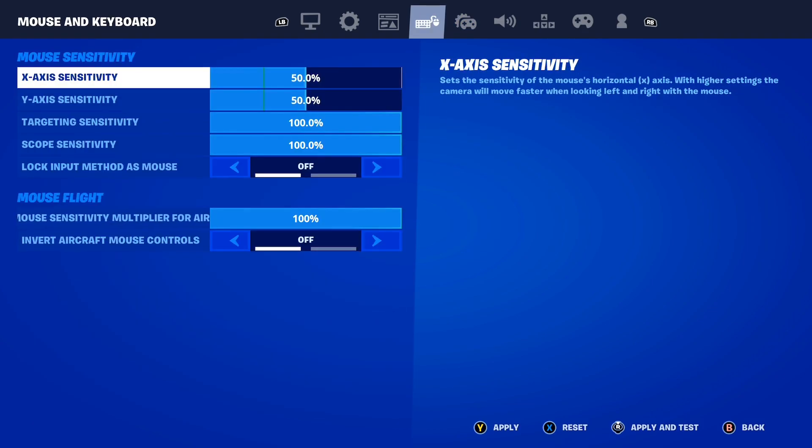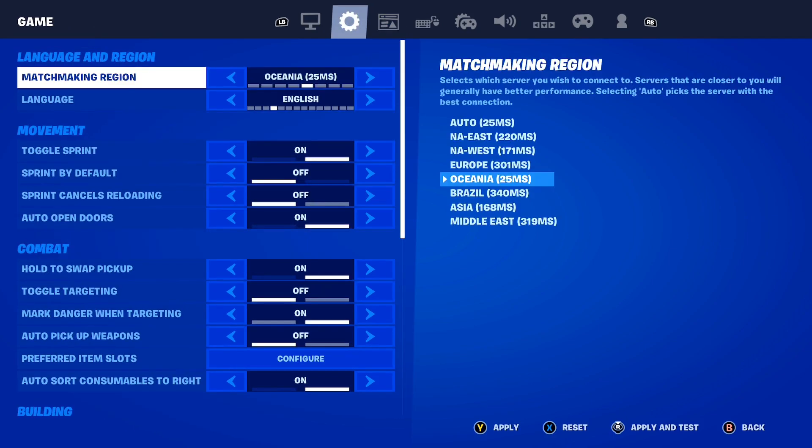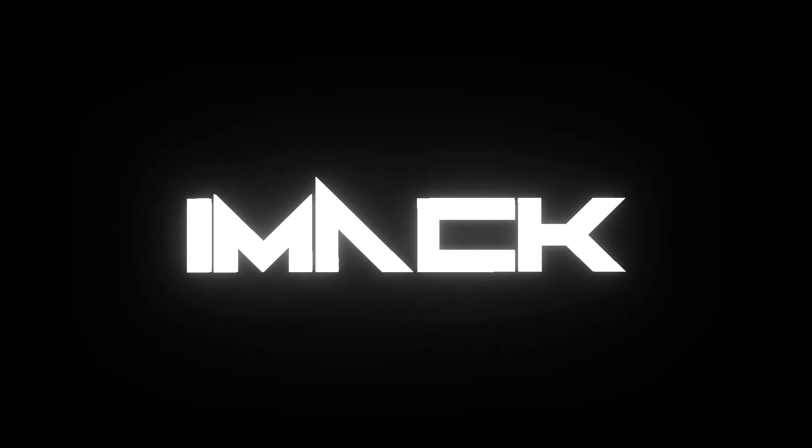If you're going with these settings, technically it's not going to give you actual performance mode inside of Fortnite, but it's going to make your console look a tiny bit like performance mode. Feel free to try it out and let me know down below in the comment section what you guys think. If you enjoyed the video, be sure to drop a like and subscribe.